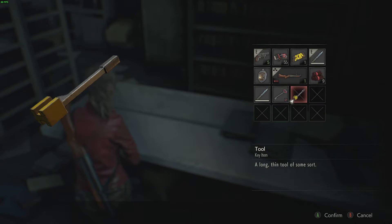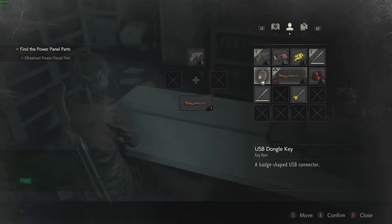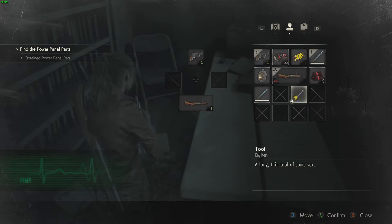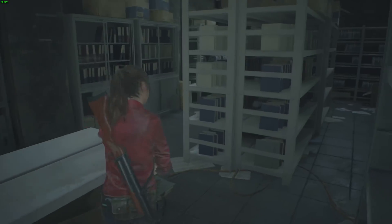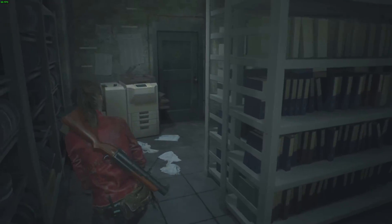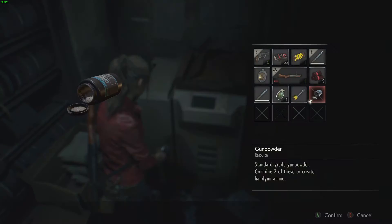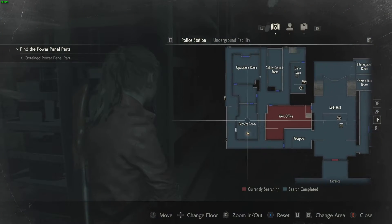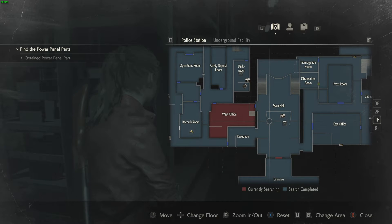I still haven't heard Mr. X yet. I wanted to get this item — that's nice, you can get rid of the key. This one I want because then I can go to the library and get rid of the wedge. So far I haven't seen or heard Mr. X yet, but he is here for sure. There's apparently a zombie here somewhere as well. We got everything from the records room — we could go back to the west office and main hall, then to the library.